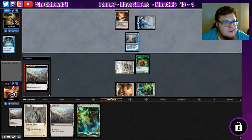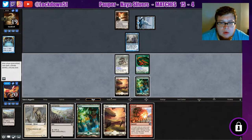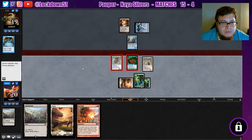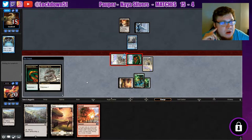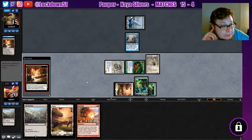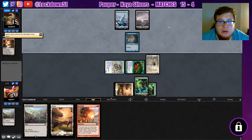We kind of depend on getting this lord out right now to maintain a decent board presence. They could have Force Spike if they drop another land — but okay, now we're good. We'll go ahead and grab another Plains. Fireball — we should start going for that Mountain with our next Ash Barons, just to make sure we have it when we need it. Did we cut the Fireball? I thought you could change the deck after you submit, but maybe once you submit that's it.